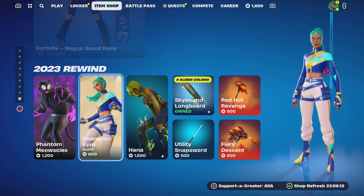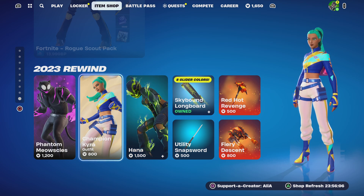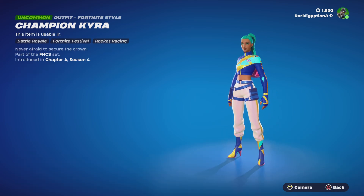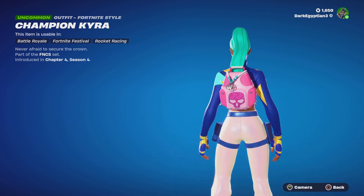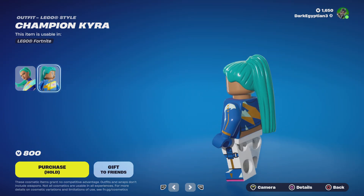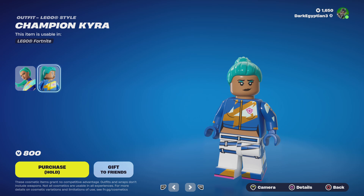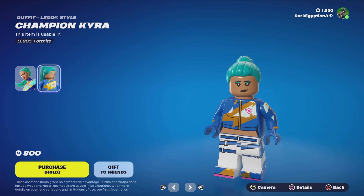Moving on to the Champion Kyra — for those of you that didn't get a chance to buy one of the FNCS skins, you're getting a chance now. We have the Champion Kyra: 'Never afraid to secure the crown.' I know they always said FNCS items would never return, but apparently they're breaking the rules. Moving on to the brand new Lego style, which I really love — I believe this is the first FNCS skin to have a Lego style. They're slowly trying to filter through all the skins to give them Lego styles.